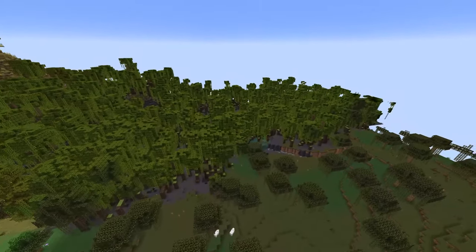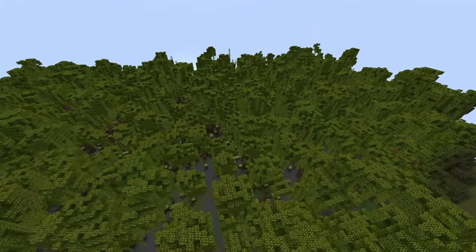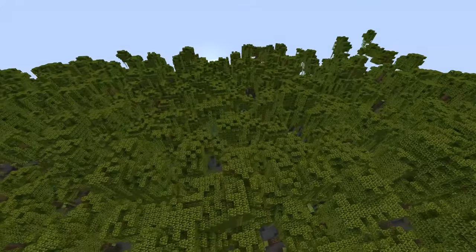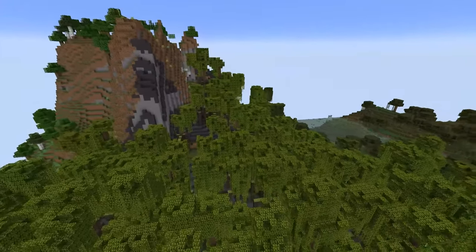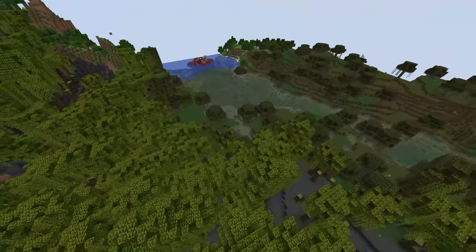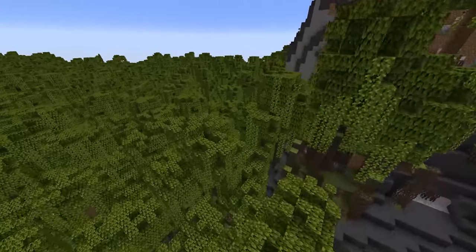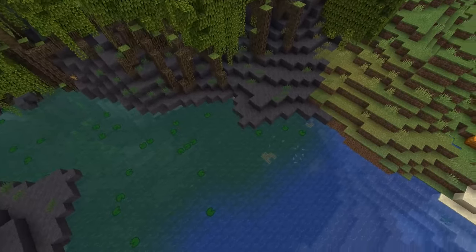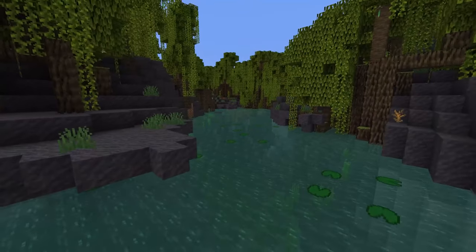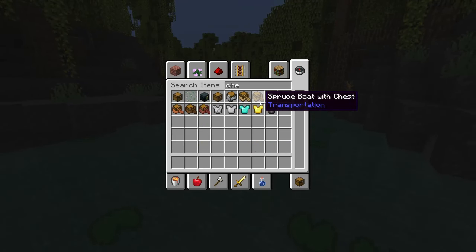Now let's get out of the caves and talk about what's changing above ground. The biggest addition up here is a brand new biome: the mangrove swamp. It introduces several new blocks, including mud that covers the ground. Mud is a brand new block that introduces new building options and also makes clay renewable — you can take dirt, turn it into mud, then drain it through dripstone to produce clay.